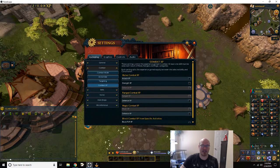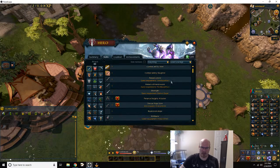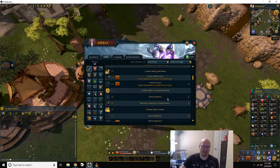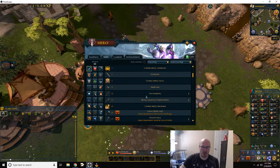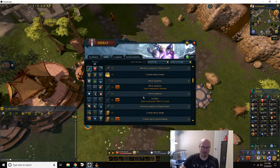I leveled all three combat skills equally to level 20 to get to steel. Once I got to steel, I started leveling things individually — I would level attack up 10 levels to get the new weapon, then defense, then strength. So at level 1 you get bronze, level 10 you get iron weaponry, level 20 you get steel, and level 30 you get mithril.